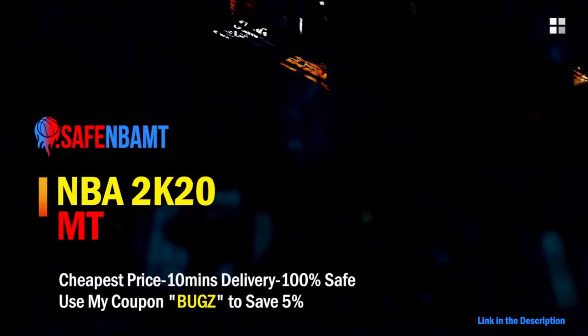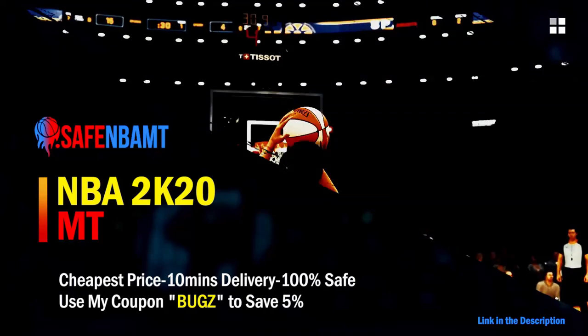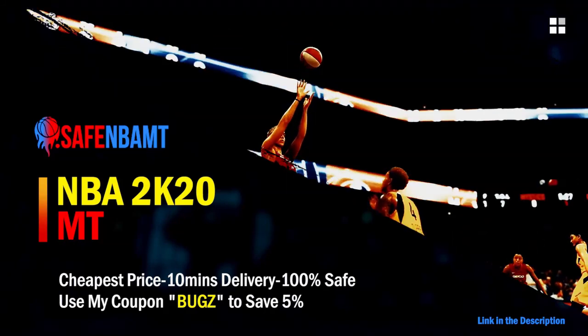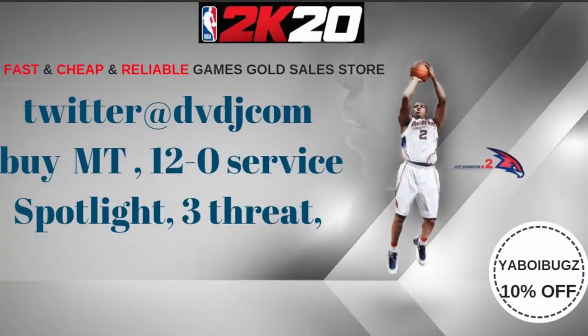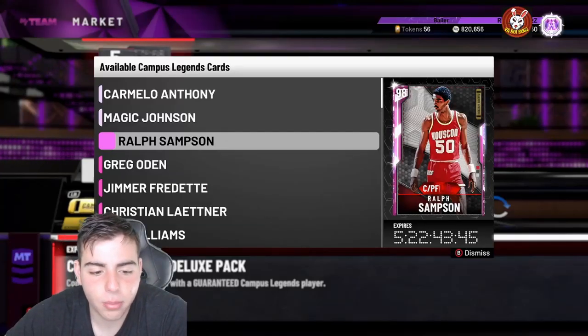What's good guys, if you want cheap fast and reliable NBA 2K20 MyTeam coins, head on over to nbasafe.com and use code 'bugs' for five percent off at checkout. If you want cheap fast and reliable MT and you want to get those spotlight challenges done, hit up my new sponsor DVDJ and use code 'bugs' for ten percent off at checkout.